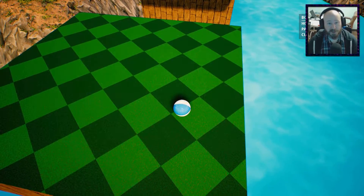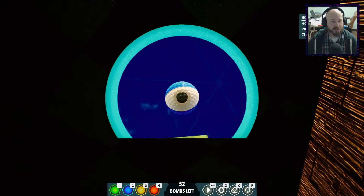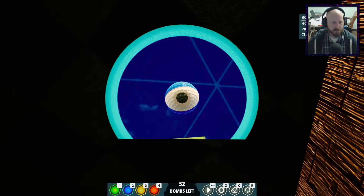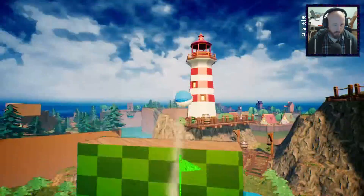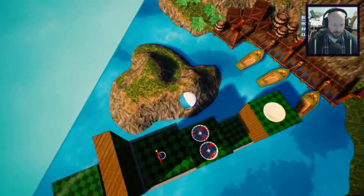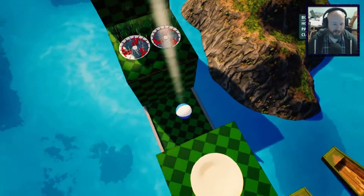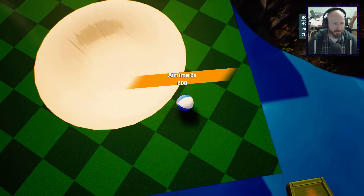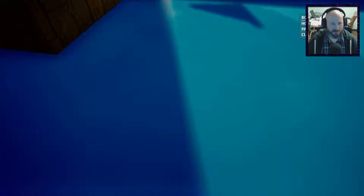So we have a par four on this one. We still have two shots to go. If we can get over this thing, we're still doing pretty okay. Let's try about there — I'm at three or four. Let's go four just to see what happens. Ooh, that might have been too much — might have been way too much. Sand trap? Yep. We're falling into the water. Plunk.